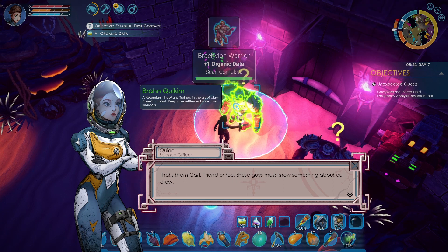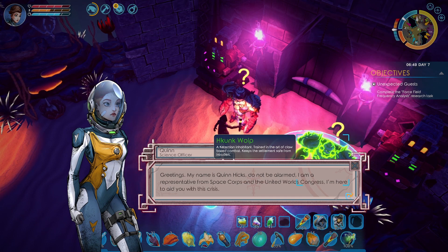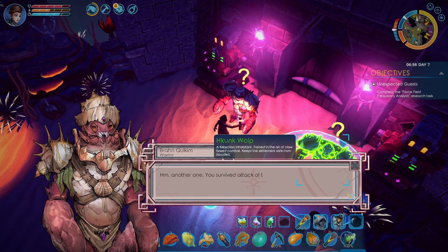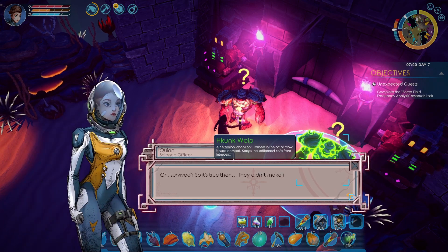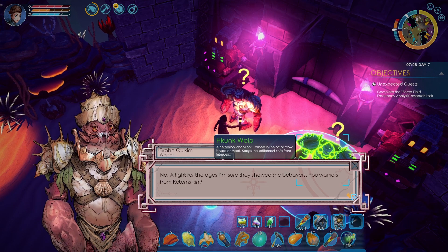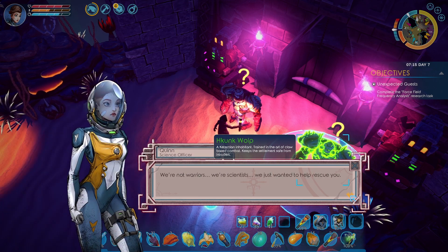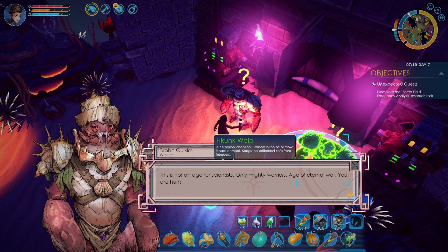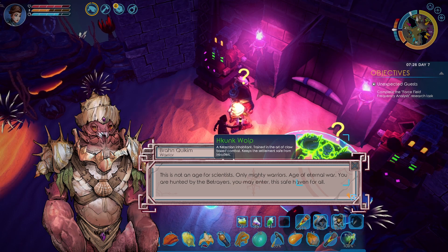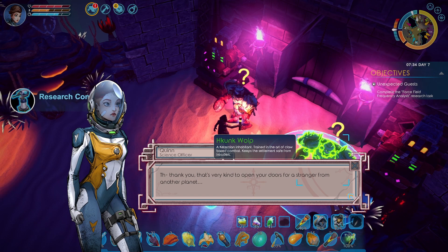Greetings, my name is Quinn Hicks. Do not be alarmed — I am a representative from Space Corps and the United World's Congress. I am here to aid you with this crisis. So it's true then — they didn't make it, did they? Okay. We're not warriors, we're scientists. We just wanted to help rescue you. So the betrayers are the other types of them that we've already seen then, I guess.